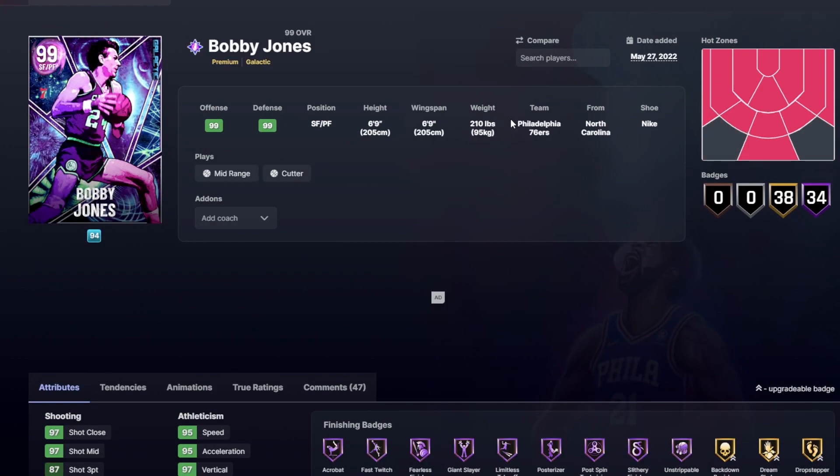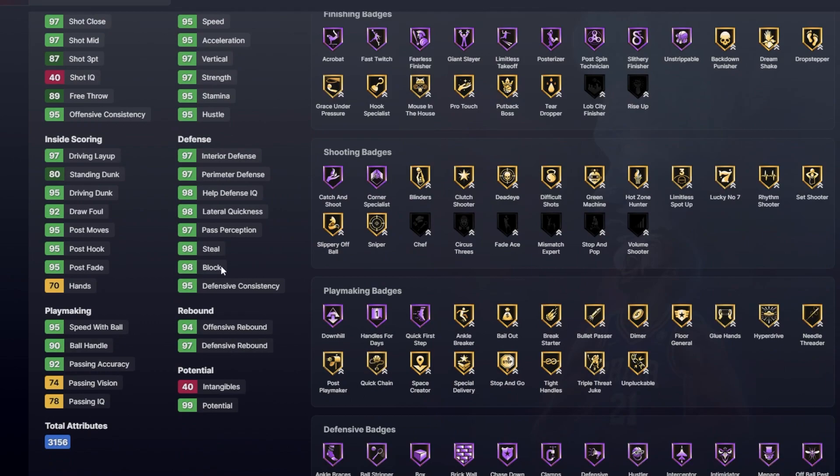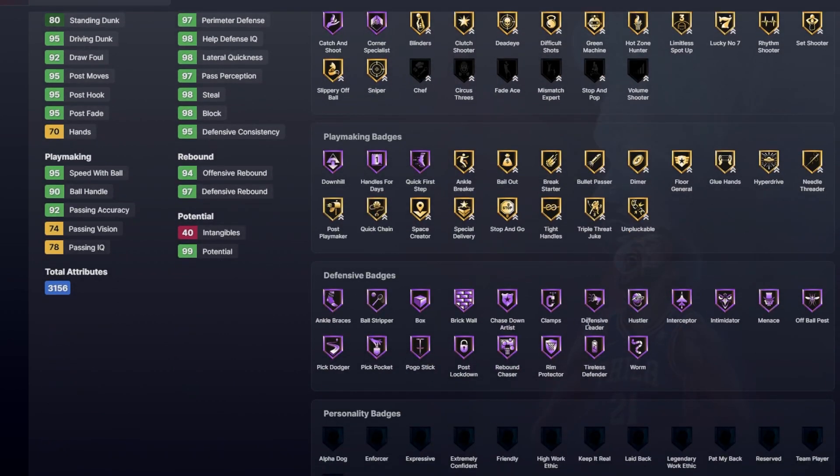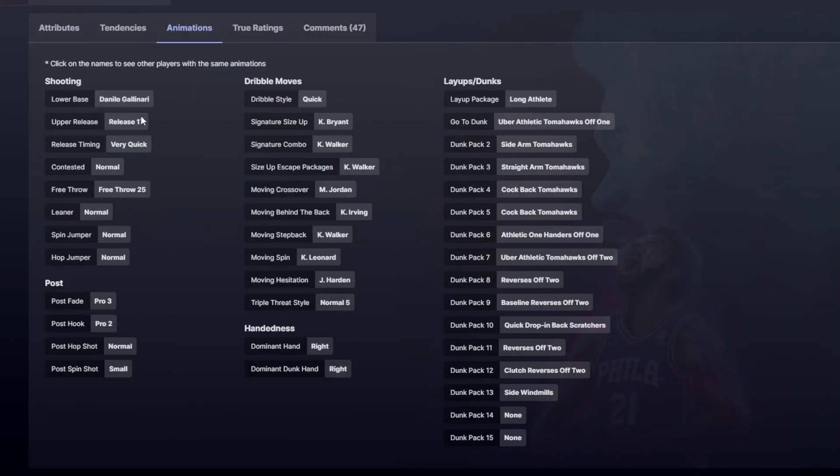Next, Bobby Jones — who I still think may be the best small forward in the game. 6'9" height and wingspan, and he is the best defender in the entire game. 97 perimeter and interior defense, 98 steal and block, every single defensive badge Hall of Fame. He has downhill, hands, and quick first step, also catch and shoot, gold sniper, and great finishing. He has the Danilo Gallinari jumper on very quick, which may be one of the best catch-and-shoot jumpers I've used. With glue hands, you can get any shot off stupid quick — no real load up, no bad animations. Just so good.